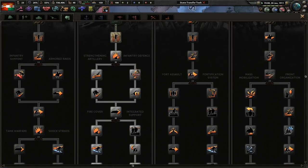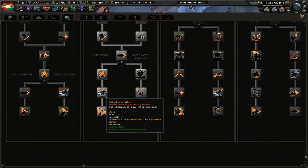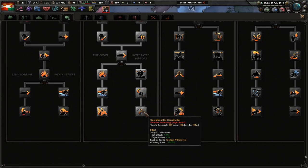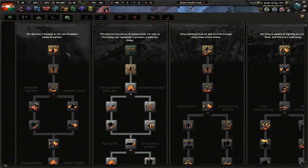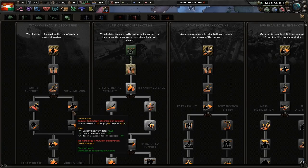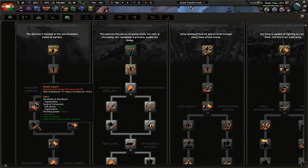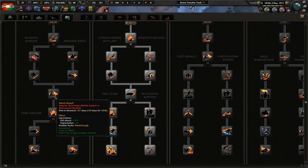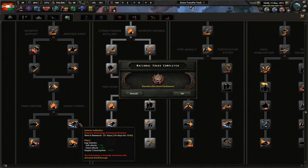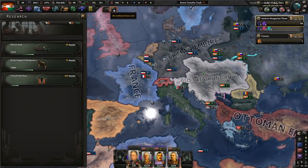Technical Excellence looks really fun — cavalry gets more breakthrough, trenchment speed and max entrenchment, defense, and armored raids. Infantry support gives plus 0.2 recovery rate. Chemical warfare looks pretty darn good. There's also infantry infiltration for less supply consumption, more soft attack, hard attack, and land night attack. That looks really awesome, but we're not going down that path. We'll look at that someday.